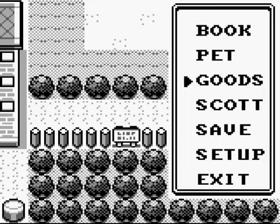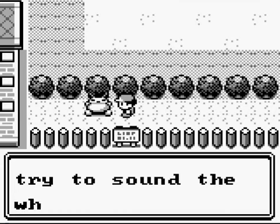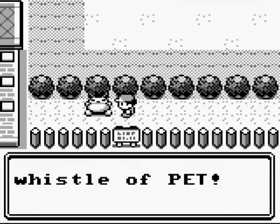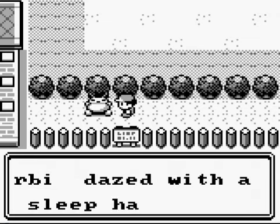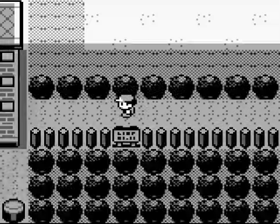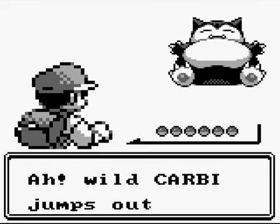So go under Goods, go down to Flute. The game prompts to sound the whistle. That didn't sound like music. Carby awoke — dazed with sleep, it has attacked. Okay, what level is he? Wild Carby jumps out — level 30. Nice.